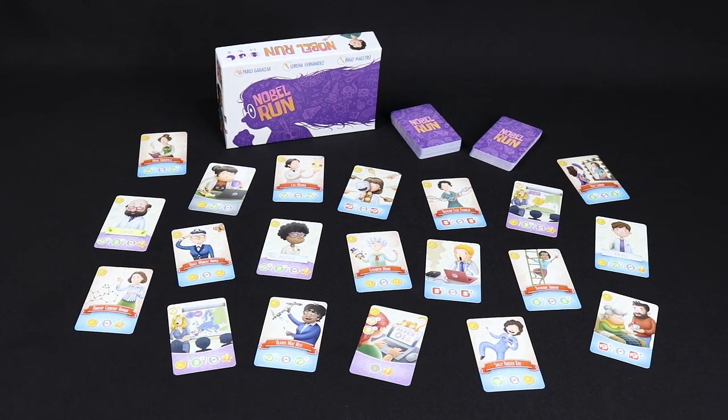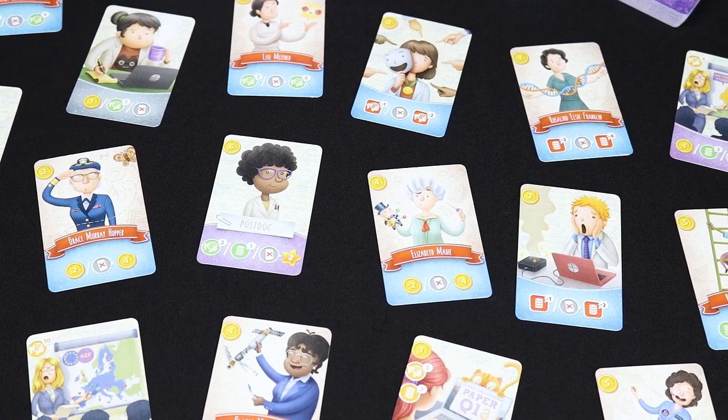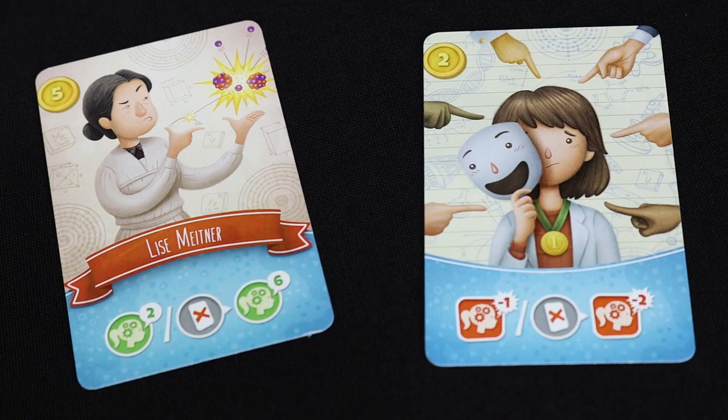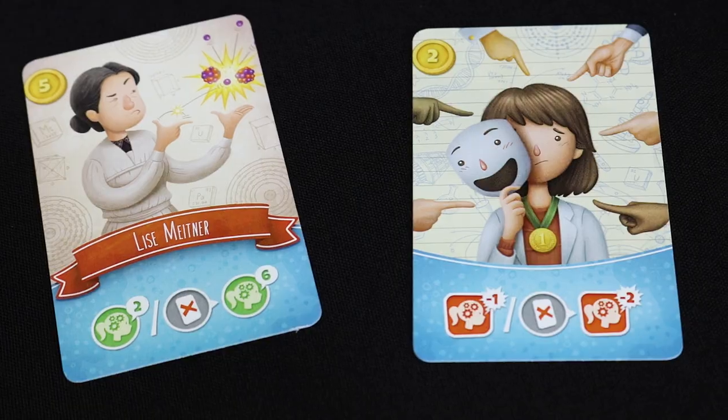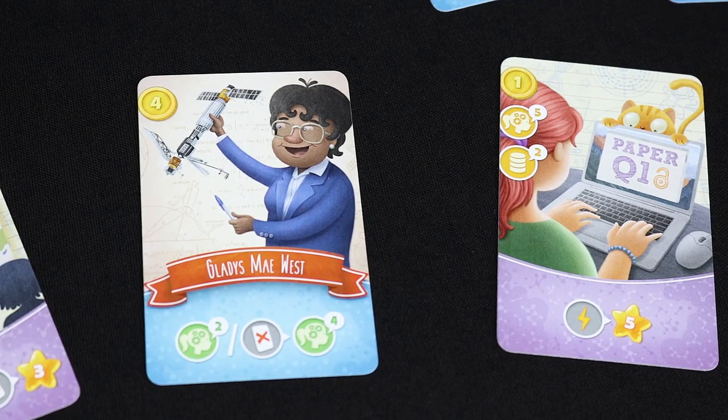Hi everyone! Today we'll tell you how to play Noble Run, a game recommended for ages 10 and over, for two to four players, with an approximate duration of 30 minutes. The goal in the game is to manage a research team to win the Nobel Prize.